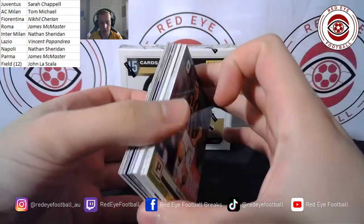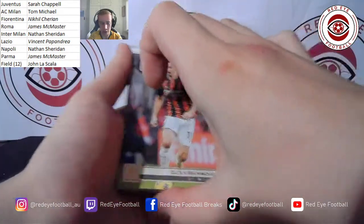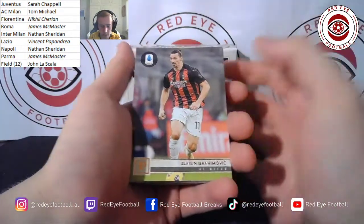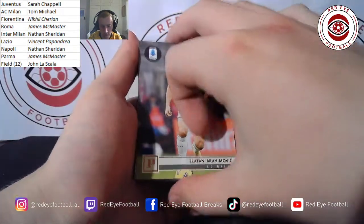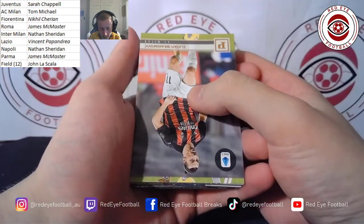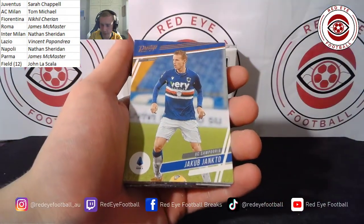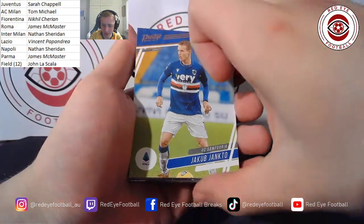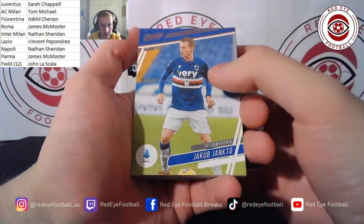Does look like we're dealing with a thick card, so it's looking like a patch from this box. I've got a relic card — let's go, finally, onto the Serie A, only a day late. Zlatan Ibrahimovic is on the front. Second card — Jakub Janko for Sampdoria, going into the field for John La Scala. Next card — Romelu Lukaku for Inter Milan, going to Nathan Sheridan. Another nice little base card — if you're going to get base cards, let's pull some big players.